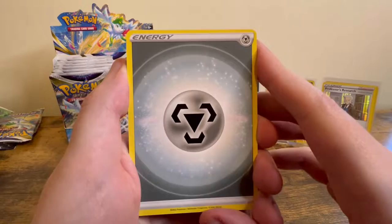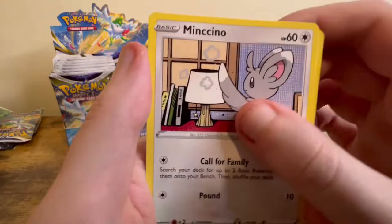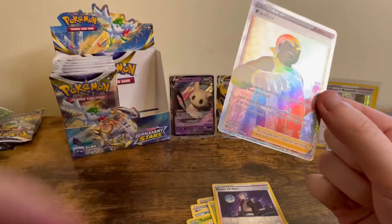Metal Energy, Acerola's Premonition, Morgrem, Francicala, Piplup, Turtwig, Minccino, another Minccino, Crabrawler, Boss's Orders. And a Rainbow Trainer Kindler — that's nice. Put that in a sleeve.